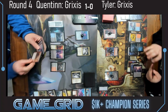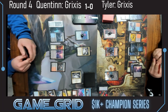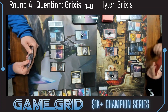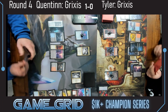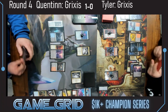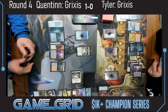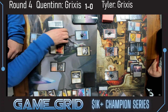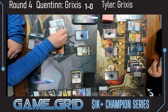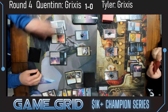Quentin untaps with a couple Bankbusters in hand. Oh — a Braids! Does he have another land to do both? Either way, if he draws land off the Bankbuster — he can't crew the Bankbuster this turn because he doesn't have enough power to establish that one. Three mana available. Flashback Siphon Insight.